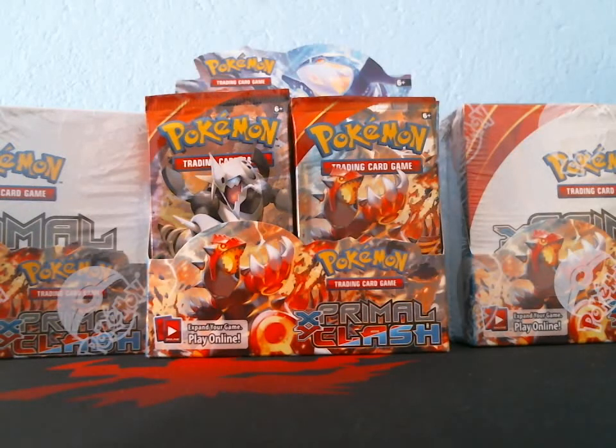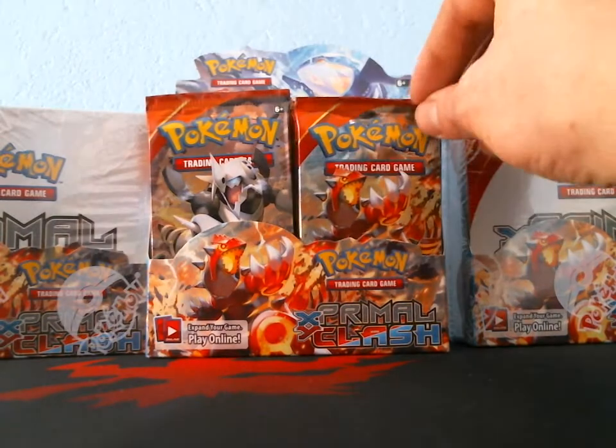Hey everyone, I'm back with a brand new opening. I finally got Primal Clash — I haven't opened a single pack of these yet, none of my stores seem to have them. I've seen anywhere from four to nine ultra rares, and it's a pretty big set so it's very hard to collect. I've seen people with two booster cases and they still didn't complete the set. Let's see how I do — I'll start off with Groudon.